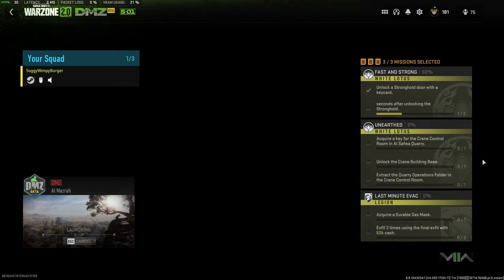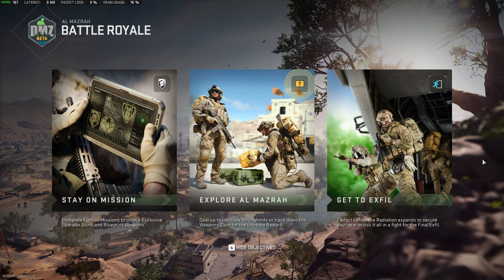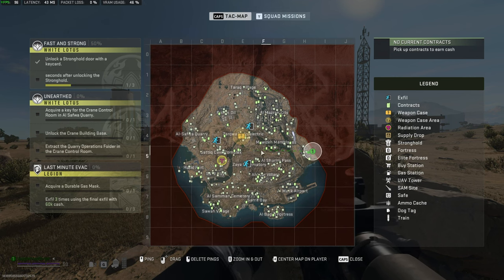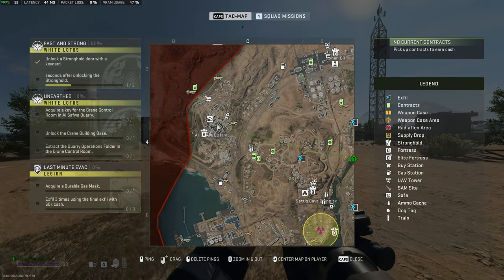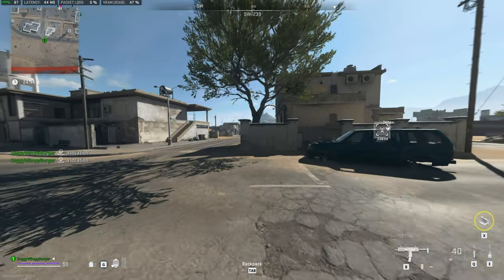Now, best case, you spawn somewhere near Al-Safwa Quarry and you walk into it. Otherwise, you'll need to hop in a vehicle and travel as fast as you can, as safely as you can, to the Al-Safwa Quarry. Knowing my luck, it'll probably put me on the other side of the planet — and would you look at that. The Al-Safwa Quarry is located in the far west here, roundabouts C4, B4, and we need to head all the way across to about there. So I'll mark something nearby and head across to the closest vehicle.